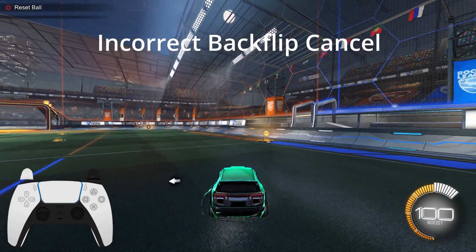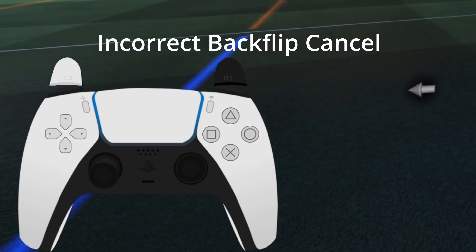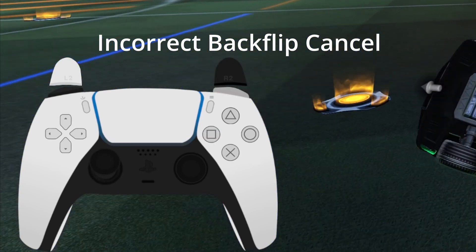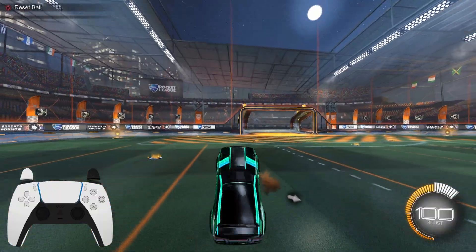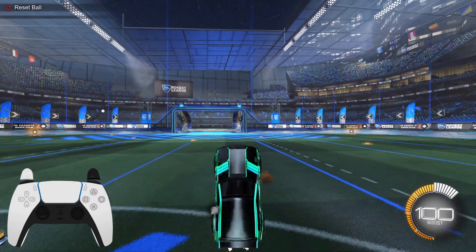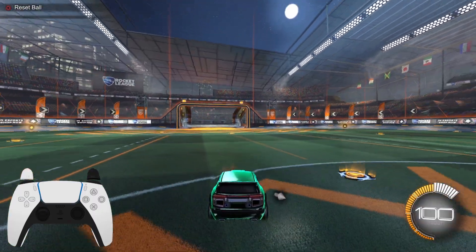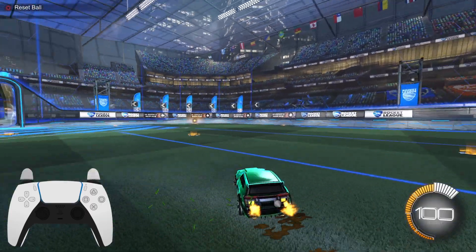Depending on which directional air roll you use, your wheels might not all land on the floor at the same time, which could cause you to lose momentum and slightly change direction as you land. This completely defeats the purpose of the Perfect Half Flip, so I recommend really practicing that backflip cancel in freeplay to get it consistent. However, keyboard and mouse users won't really have that problem.